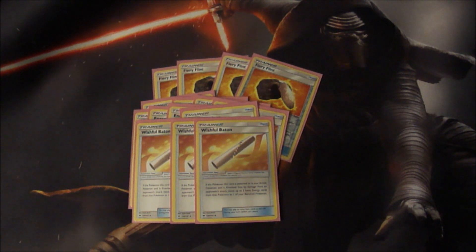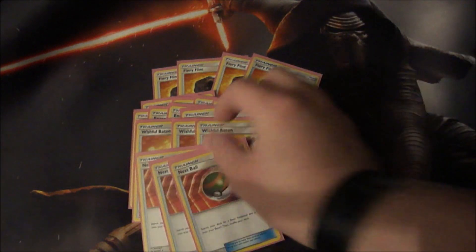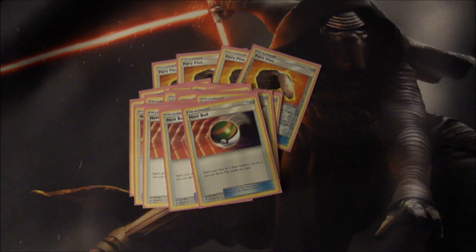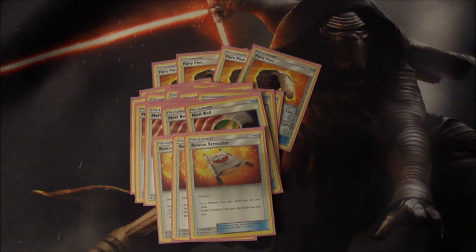Next up we have three Nest Ball. We only play five basics in the deck, so we really need a way to search out those cards and get them on the field. That's also why we play three Rescue Stretcher — I love the three Rescue Stretcher, I seem to pull these whenever I absolutely need them, which is just great.